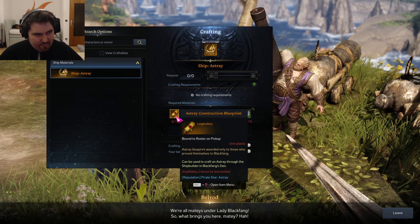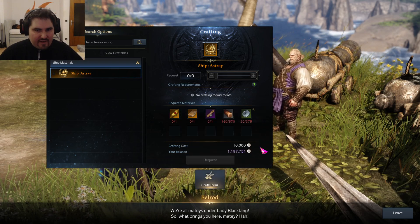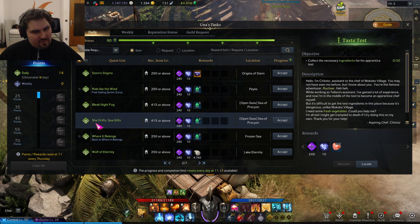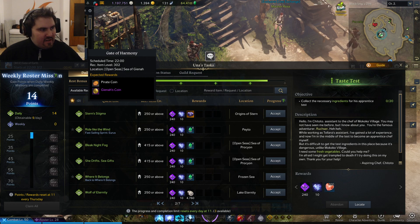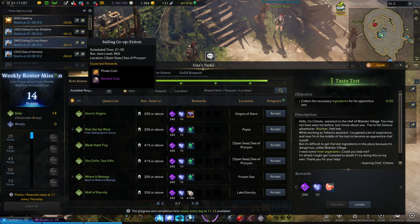First let's talk about the construction blueprint — it's a daily you have to do. You have to go into the daily overview in your UNAS tasks, and then you find the quest which is called 'She Drifts, Sea Gifts.' This is the quest you have to do. You have to be item level 415 to unlock it, and then you have to do co-op sailing quests which sometimes pop up on the sea. You can see them on your map alert, and you have to get the right one.